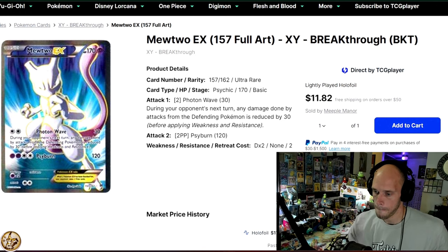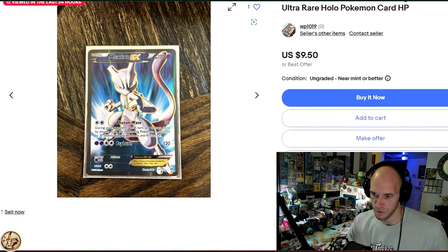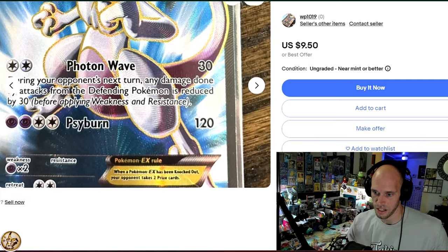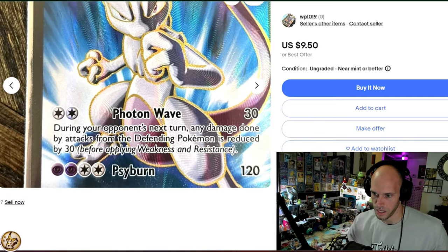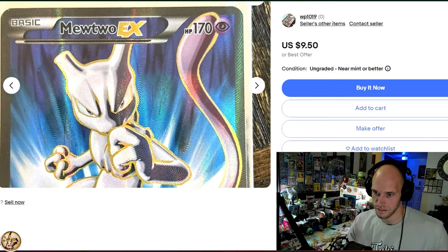Mewtwo EX from XY Breakthrough. That's a terrible picture, TCG Player — what are you doing? This card will set you back $17.80. Let's hop over to eBay. Look at that beautiful picture. When it comes to just straight up perfect full art — is there a better looking full art for a specific Pokemon? Like, wow. That's under $20 right there.